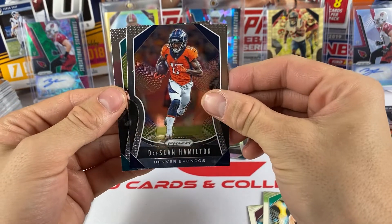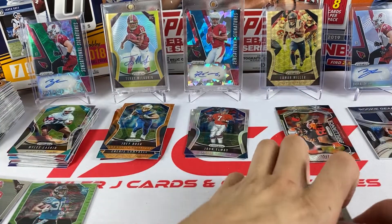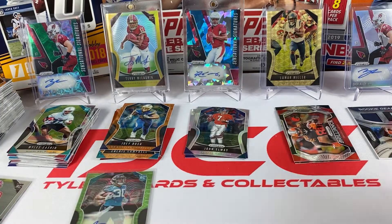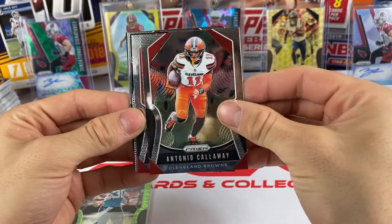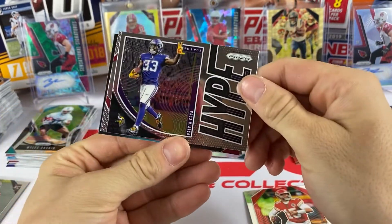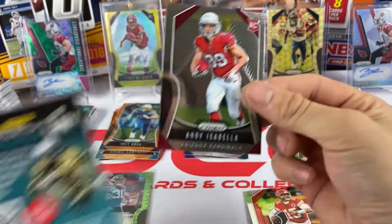Josh Doxson, Luke Kuechly, DaShawn Hamilton, and our rookie is Miles Gaskin. Still can't believe we got an auto out of the mega box - that's a nice hit. Antonio Callaway and Patrick Mahomes, we got a Hype of Dalvin Cook - nice insert. Andy Isabella is our rookie card.